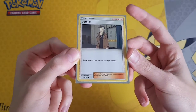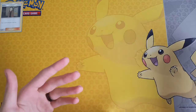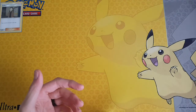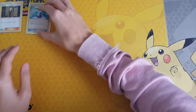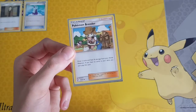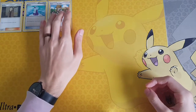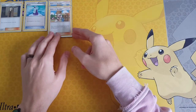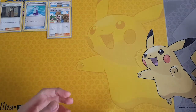So we play one Looker — you draw three cards from the bottom of your deck. Pretty useful if you run low on cards and you don't have to shuffle your hand into your deck. Then we play one Potion to heal 30 damage from one of your Pokémon. We play two Pokémon Breeders — you draw two cards and heal 20 damage from your active Pokémon. I find this to be very effective. I discovered it going through my Energy and Trainer card binder yesterday and thought it would be useful within this deck.